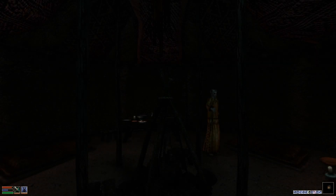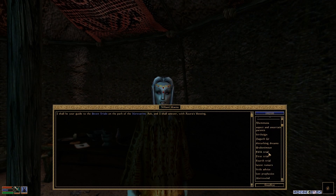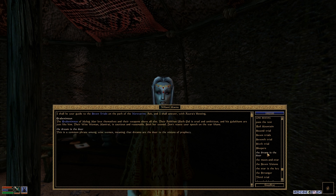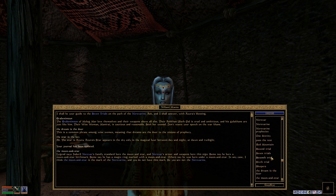Nibani Maesa — the dream is the door. This is a common phrase among women; dream is a vision of prophecy. The star is the key. The star is Azura. Azura's star appears in the sky only at the magical hour between day and night — at dawn and twilight. That's handy. I think that's all I need.